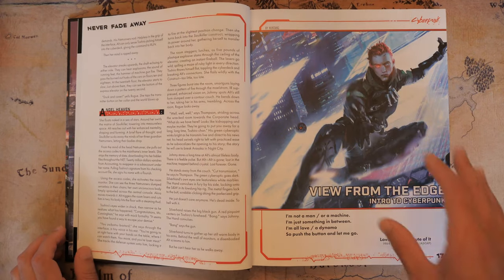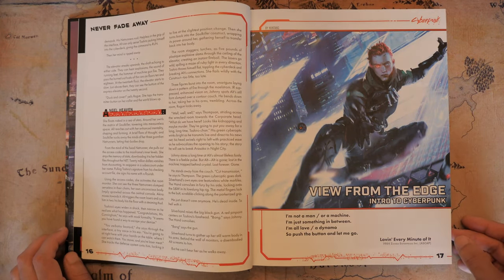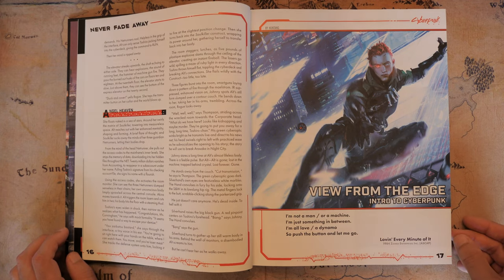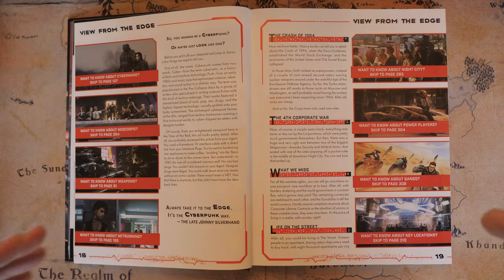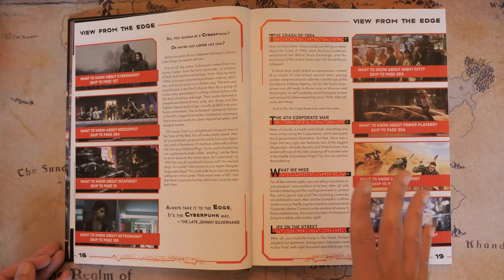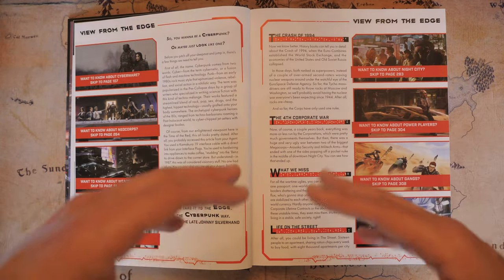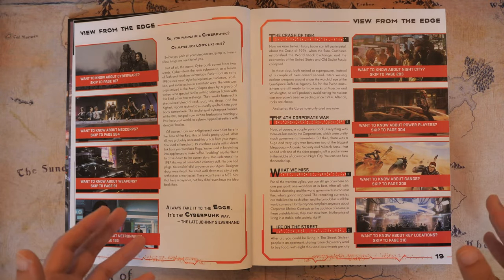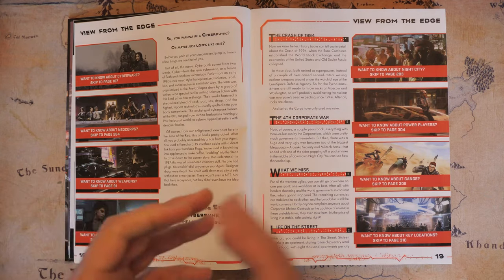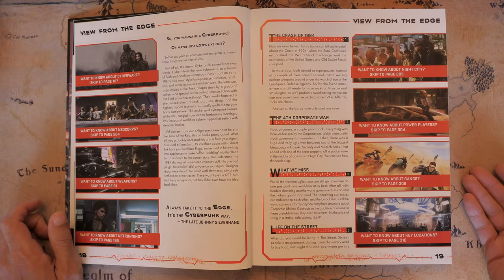The first real chapter I'll mention is 'View from the Edge,' or as I like to call it, Cyberpunk 101. This is the introduction chapter. Practically every book has one, and they throw the most mundane stuff in, like what is an RPG and how is it played. I find these chapters to be quite useless, even for people who have never played an RPG before.